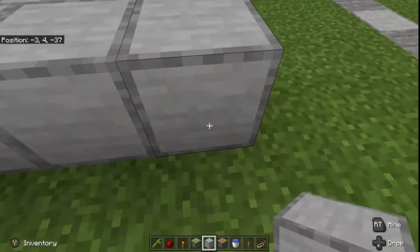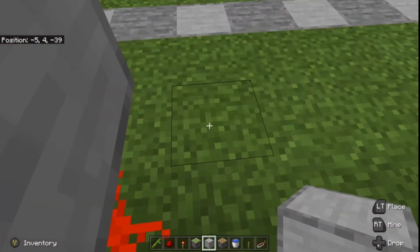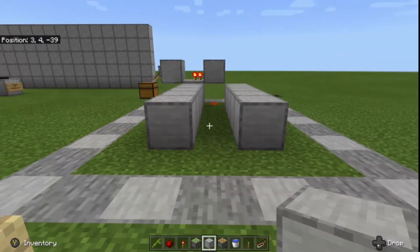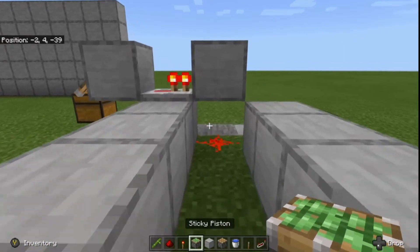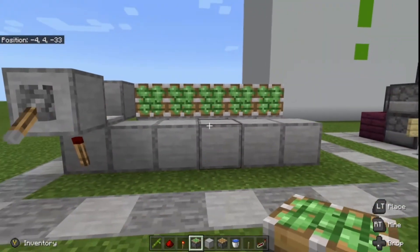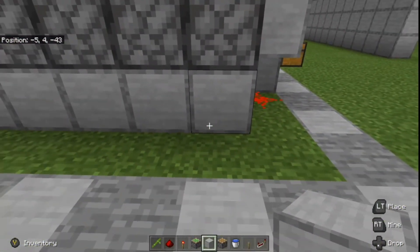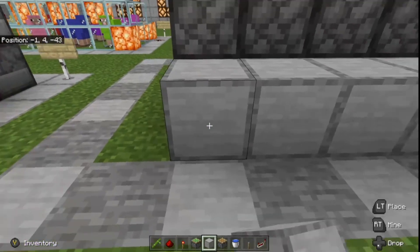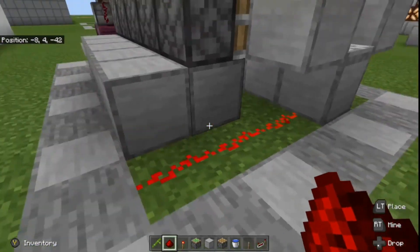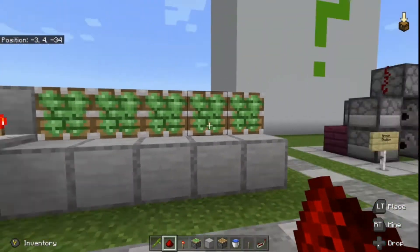Next, grab your building blocks — we're going to want five blocks coming off of here going across like that. Come around the back of those blocks and place five more blocks starting here, so looking from the side it forms an L-shape. On those five blocks we just placed, place your five sticky pistons so the faces point towards the front of the build. To power these pistons we need another row of blocks going across, then place redstone dust all the way across. You'll notice as you do that all the pistons extend.